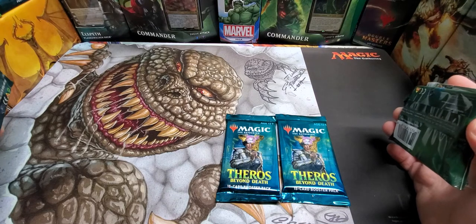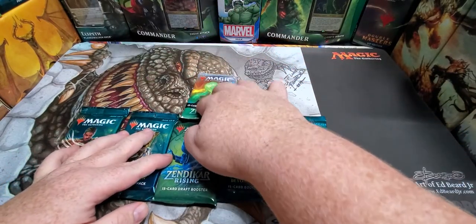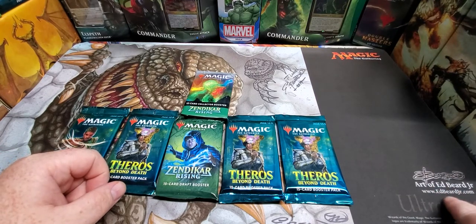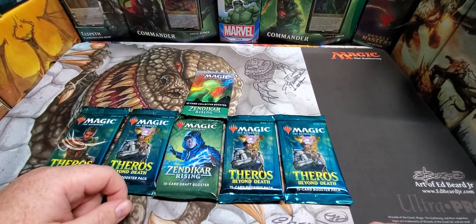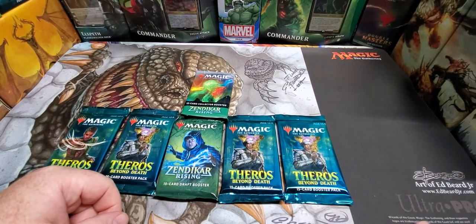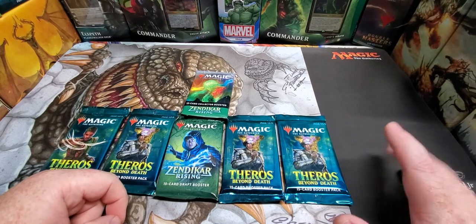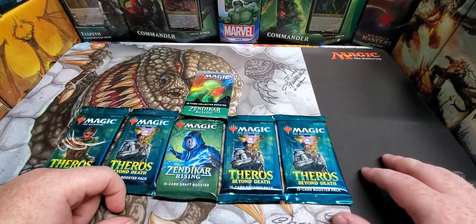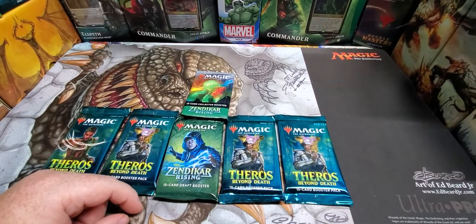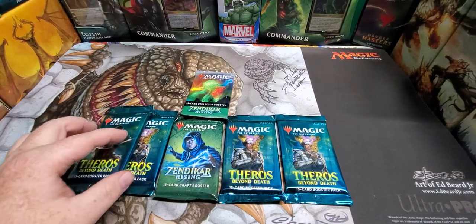I want to mention Mr. Ed Beard Jr.'s artwork — the Psychotog, just crazy. You guys can jump on his website at www.edbeardjr.com. We've got Nickel Bolus, Birds of Paradise, and this playmat right here — all ultra pro, official Wizard licensed product. Not the cheapsy playmats you usually get at stores; these are high quality, very nice, very pliable, and durable. Just awesome art.